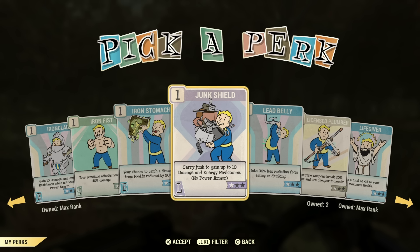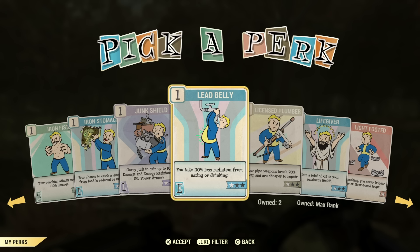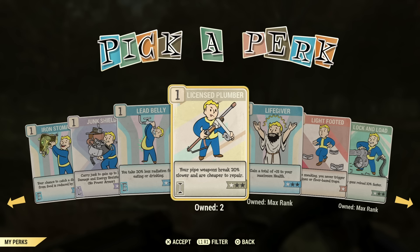I've heard Junk Shield isn't too bad, but I haven't really tested it. I feel like there are so many other better perks under Luck to use. You need to determine what you're doing to pick the right perk cards. Lead Belly is not a useful perk.